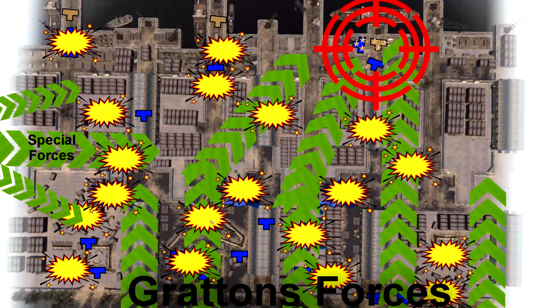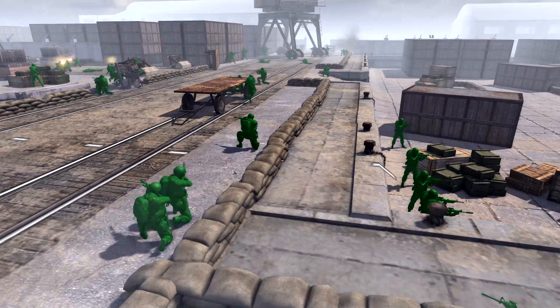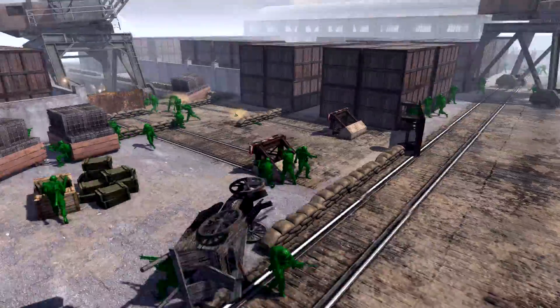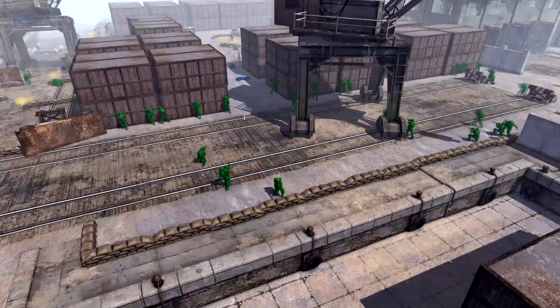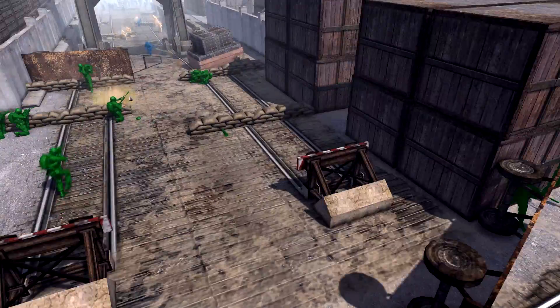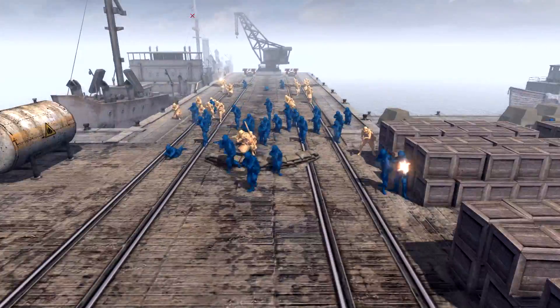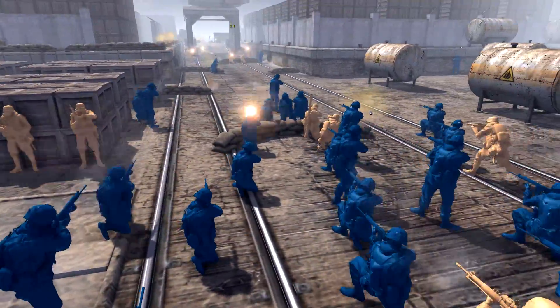Right here we can see Green special forces making their way into Westport docks — we did see them from a previous video. They snuck through the mountains; I think there were two companies of them, and these guys have just ambushed the absolute crap out of these Blues. We can see that the Blues are waiting to get off on these civilian vessels to try and get out of Greenland and back to their homeland.